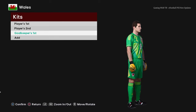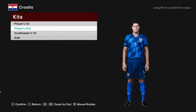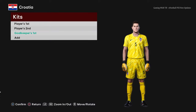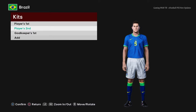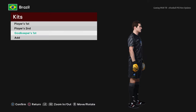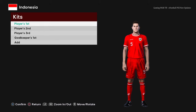Here is Croatia — the home jersey, the away version, and the goalkeeper version. And here is Brazil — the home jersey and the away version for Copa America 2024, plus the goalkeeper version. This update includes lots of kits — Euro 2024 and Copa America 2024.